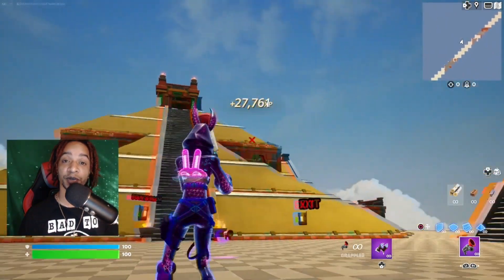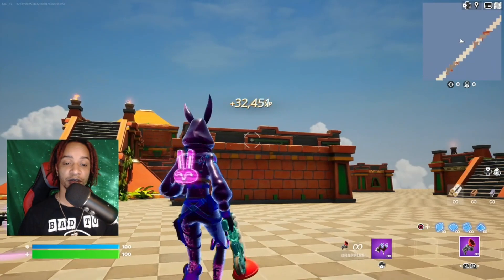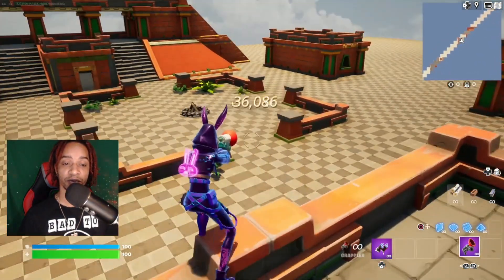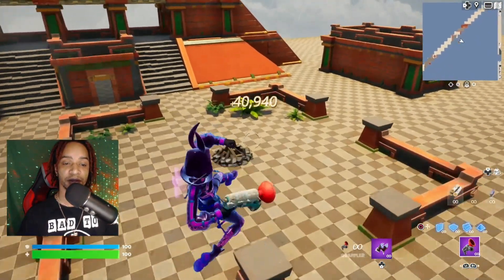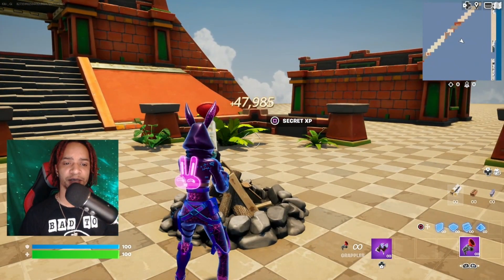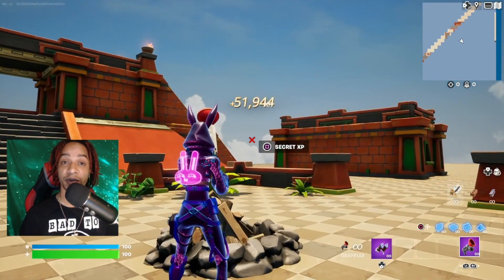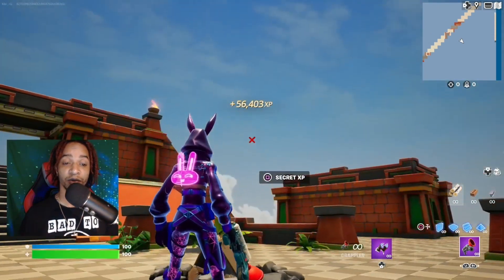From here, turn to the right and grapple on top. Head over to this fire pit, grapple over there, and there should be a button right here — collect the secret XP and that will teleport us again. Just letting this pile up a little bit because I don't know if the XP overlapping will prevent us from getting the full amount.